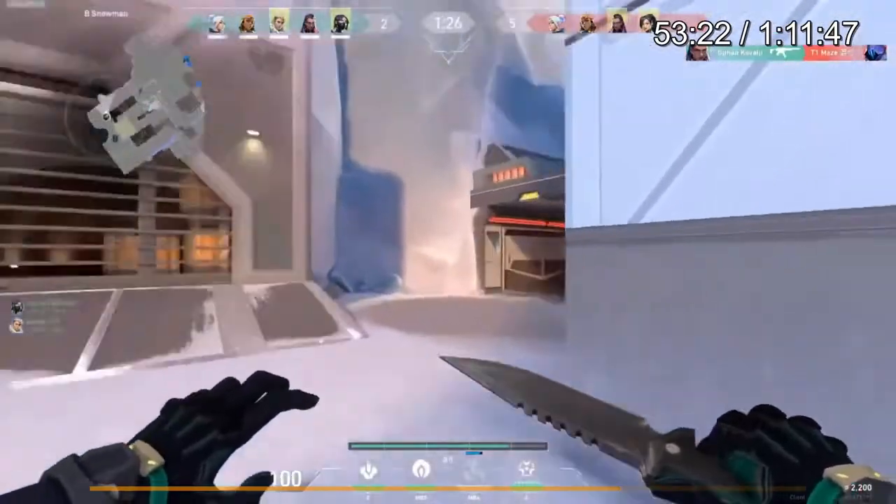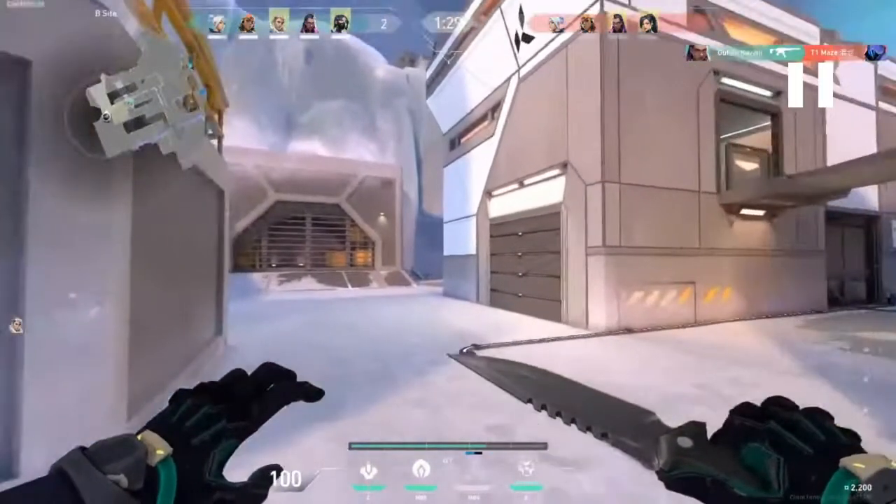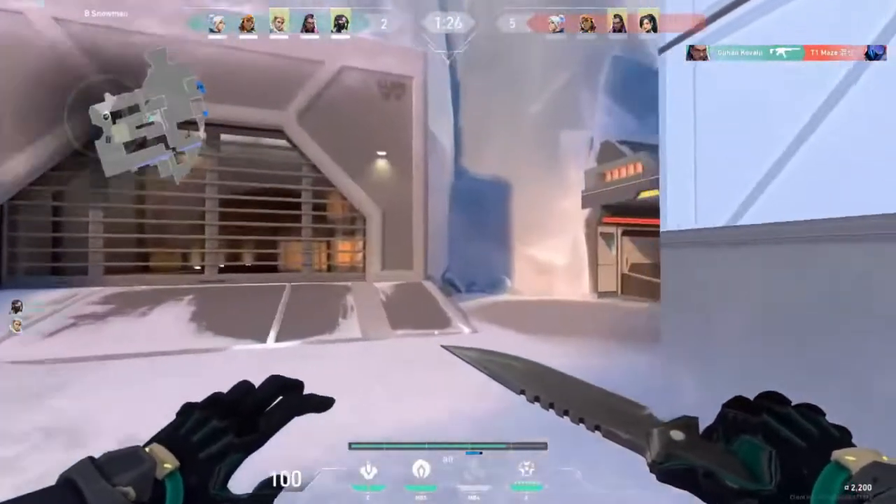They're doing a CT spawn execute, which sort of makes sense because we have a Marshal. For rotation, I would rotate through mid. Worst case, if the Sova gets into a gunfight mid or kitchen you can immediately help, but best case your rotation is much faster compared to taking the longer route.